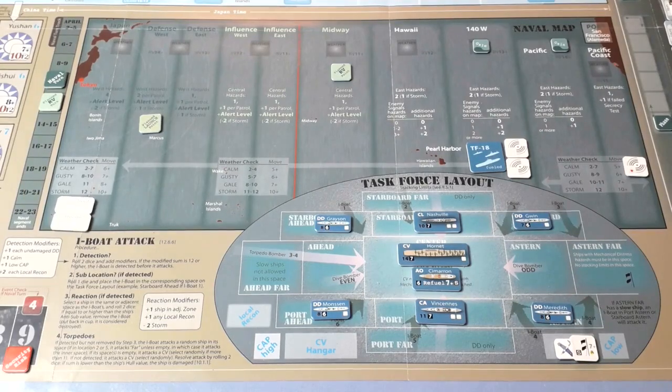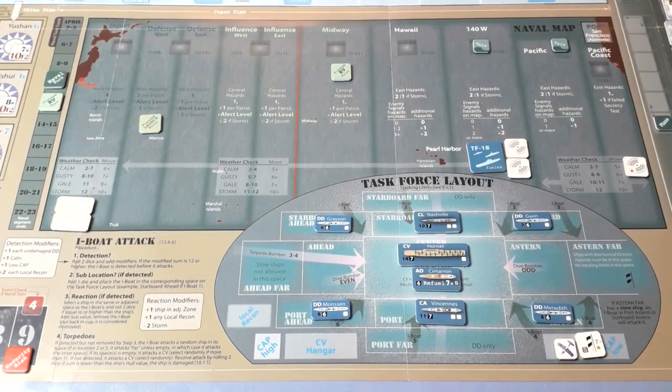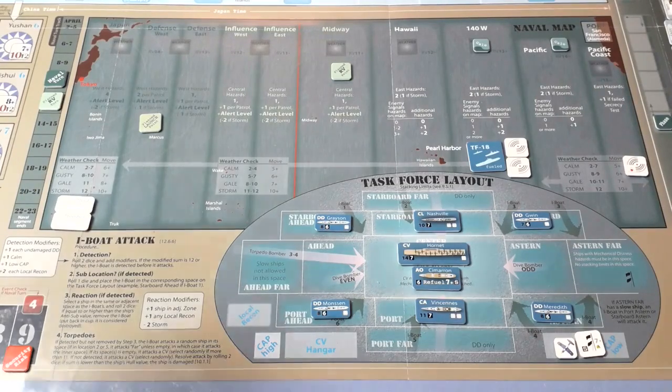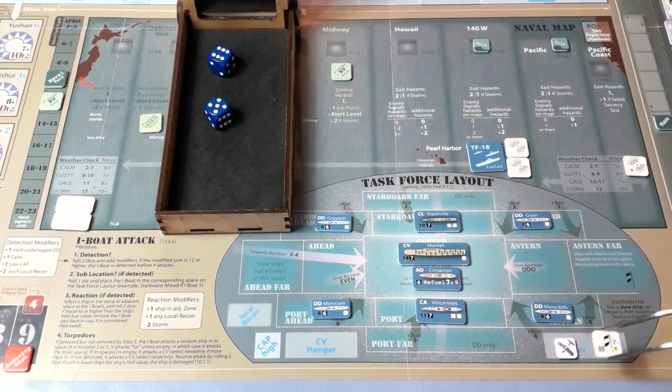It is now general quarters, so we'll try to remove the mechanical hazard on the recon. It has a seven-plus requirement, thrown with two dice. Incidentally, during general quarters any damaged B-25s on the carrier deck can be repaired if you have an elite co-pilot crewman. Rolling two dice for the mechanical distress... seven. Lovely — the check is passed, but the ship can't come out until next turn.